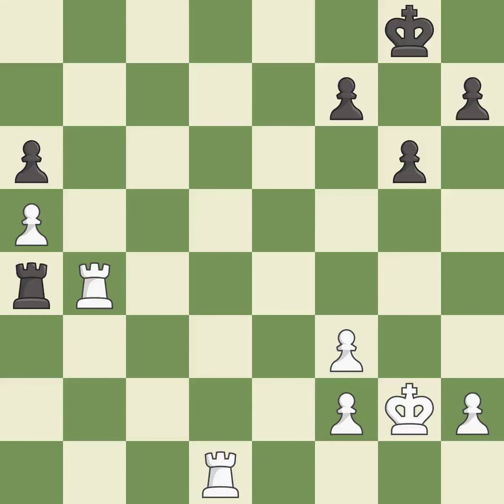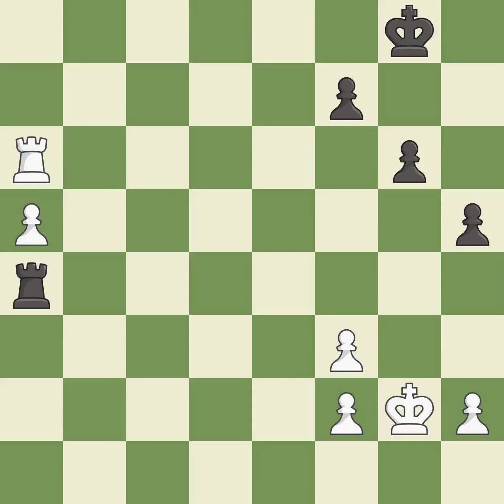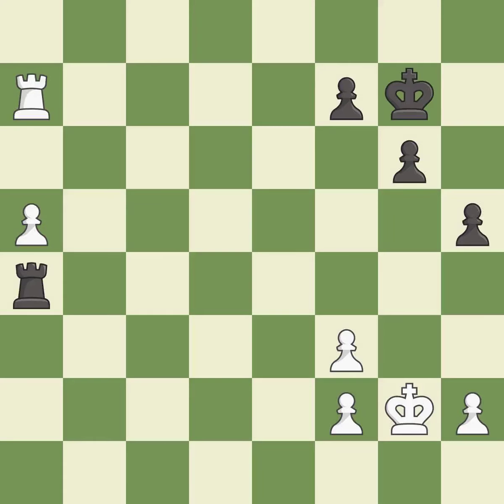Recaptures. Takes back. A solid choice — right on target. That was a free pawn. That's a sensible reply. This places a rook on the seventh rank, activating the rook and restricting the opponent's king. This activates the king in the end game by getting it off of the back rank. The passed pawn moves towards its goal.